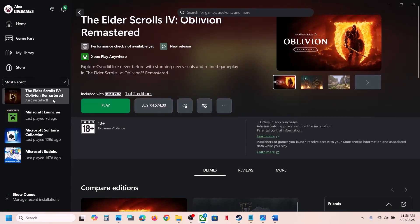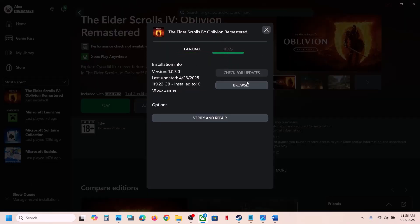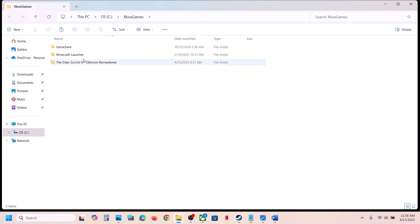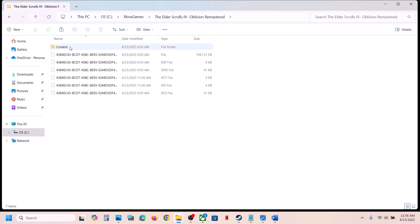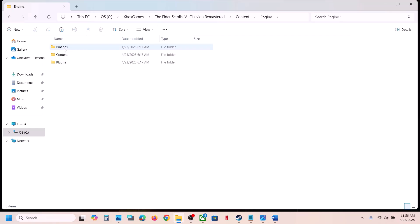If you have the game on the Xbox app or Microsoft Store, right-click on the game, go to Manage, then Files, and click on the Browse option. Open the game folder, then Content, then the Engine folder, then Plugins, Marketplace, NVIDIA DLSS, Streamline.